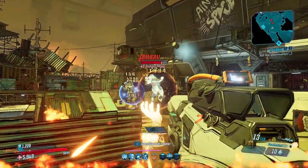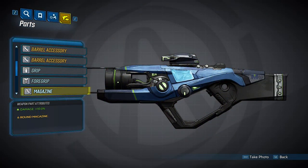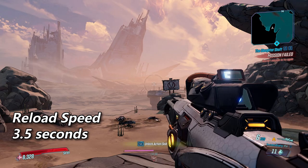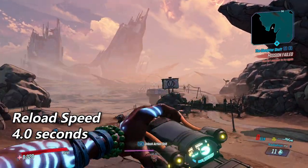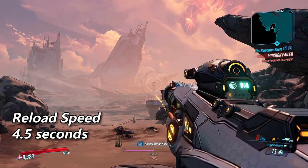Next we're going to take a look at the magazines. The magazines determine both the number of rounds in your mag and the base reload speed. The first is the 6-round magazine, which provides a 10% damage bonus as it is the smallest mag, and sets base reload speed to 3.5 seconds. The second is the 10-round magazine, which does not affect damage and sets base reload speed to 4 seconds. The third and final is the 14-round magazine, which decreases damage by 10% and sets base reload speed to 4.5 seconds.